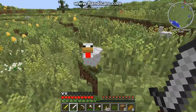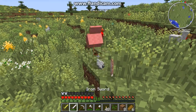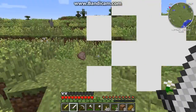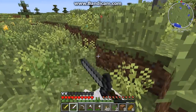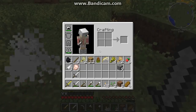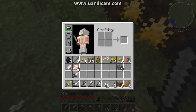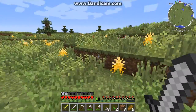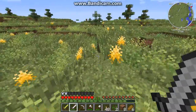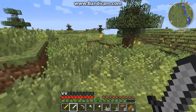Yay! I found some chickens. I wanted to breed them but I do not have a lot of seeds, so I'm going to have to kill them, which I'm very sad about. There's so many kitties! I want one but I don't have a fish, and it's making me very sad. I killed all the chickens, and I don't even have near enough of what I need to craft a pair of wings. Can't I just shear a chicken and the feathers will come off? Why are you going to be so hard, Minecraft?